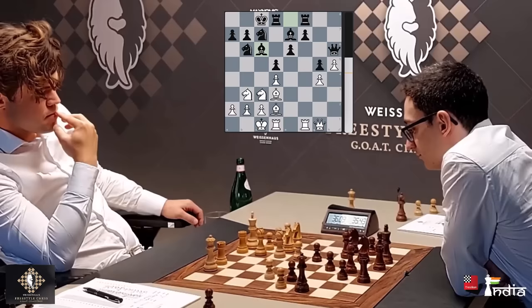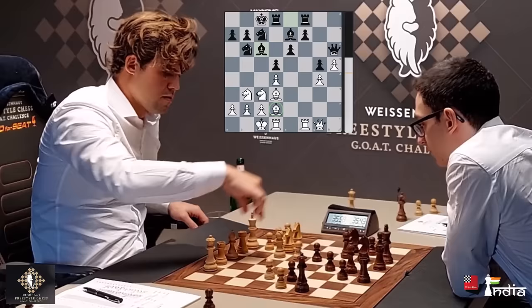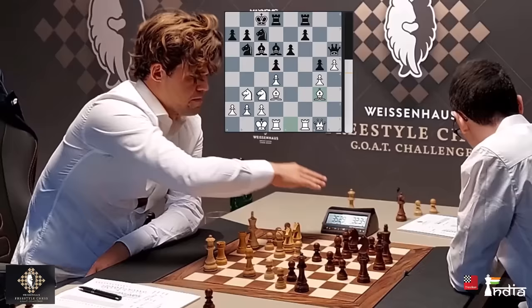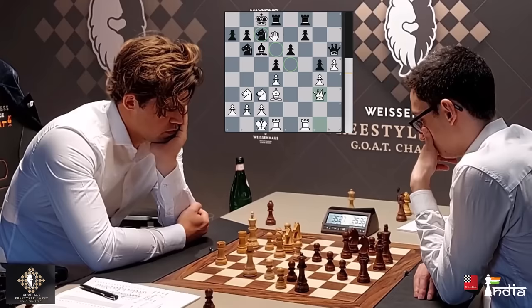Bishop comes to C6, and now — which is the piece that is not doing much for White? It's this Bishop. And look at what Magnus does: Bishop E1. He wants to put the Bishop on G3 on this long diagonal. Bishop D6 played, and now Magnus goes Bishop to G3, offering a trade of the Bishops. Take on G3, Queen takes G3, and these dark squares in Black's camp suddenly start looking a bit loose.